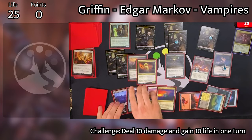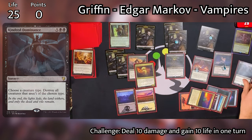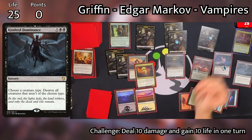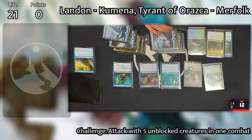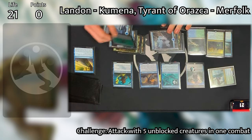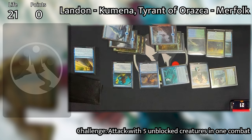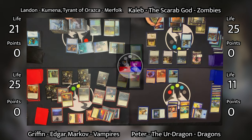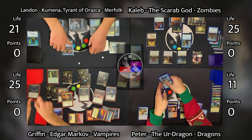Griffin untaps and draws, plays a Swamp. Griffin tries to make a deal with Caleb: 'I will not attack you this turn.' 'Okay.' Then Griffin drops the bomb — he casts Kindred Dominance, the best board wipe you could possibly play in a tribal deck. In response, Landon taps Kumena and two of his Merfolk to draw a card, then does it again with Wake Thrasher and his two other Merfolk tokens to draw another card. He then sacrifices Curse Catcher to force Griffin to pay one more for Kindred Dominance, which he does. The board is wiped except for all of Griffin's vampires.